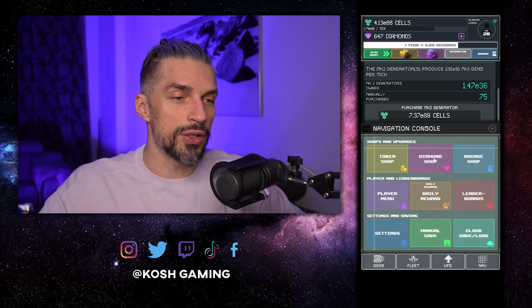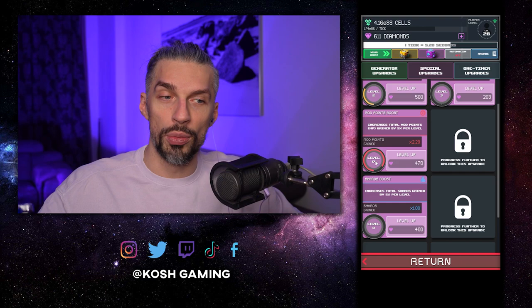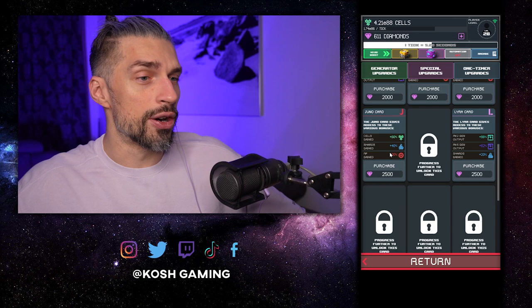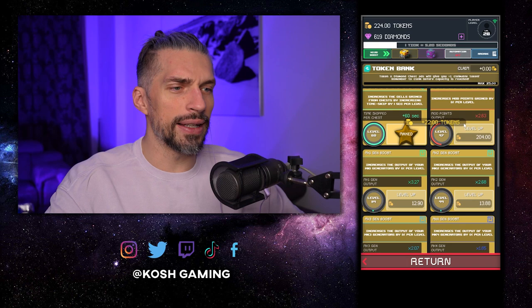Another change is the diamond spending. In the diamond store, before unlocking shards we were spending all our diamonds on the mod point boost. But now after unlocking shards, the spreadsheet advises getting the Juno card because it gives you 60% cells, 40% shards gained, and 20% MP gained — that's a really really good boost. So now I'm saving up diamonds to get this.